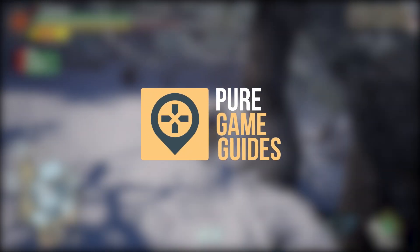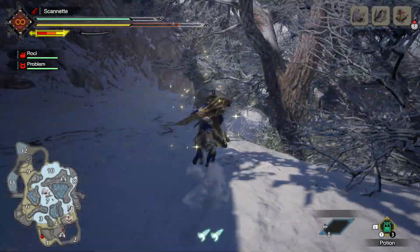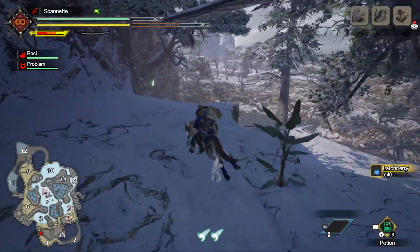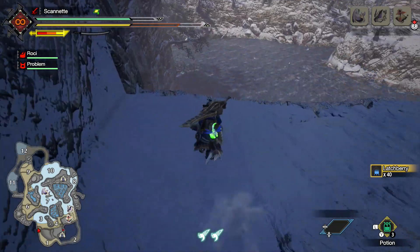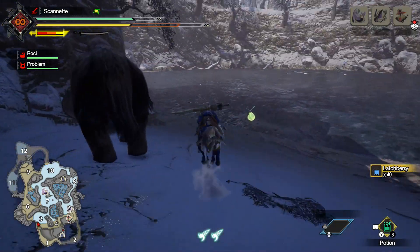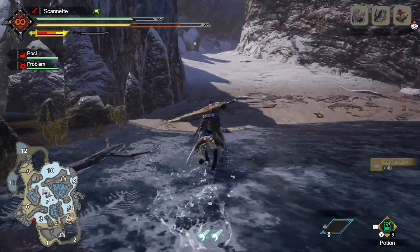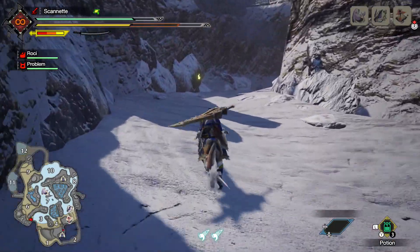Howdy folks, it's Aidan here from Pure Game Guides. In this video I'm going to show you how to get monster fluid in Monster Hunter Rise. To get monster fluid you're going to want to track down these little bugs called Altharoth. These can appear on Shrine Ruins, Frost Islands, Sandy Plains, Flooded Forest, and Lava Caverns.